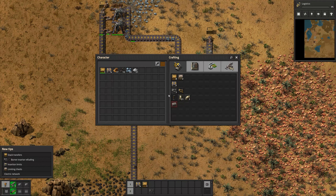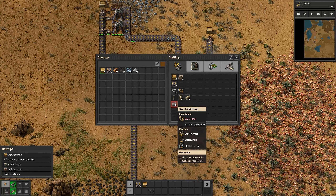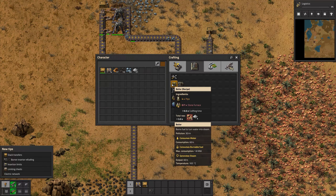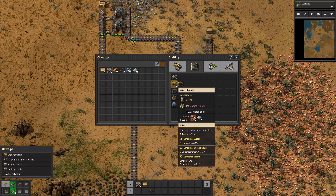We need copper for electricity. Stone bricks can be made to increase walking speed — we need a mine down in the stone for that. We also need electricity from boiled water. We need to make steam, so we make the boiler.